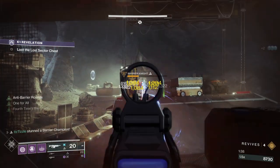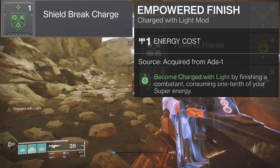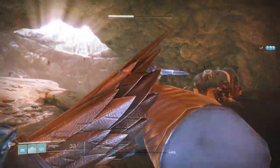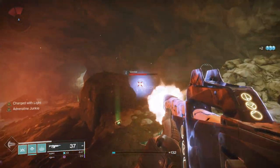The next charge with light activating perk we'll look at is Empowered Finish. This mod only costs one energy to apply and it will give you a stack of charge with light when you perform a finisher on an enemy at the cost of one tenth of your super. And that is it for the universal charge with light mods that can apply to any armor element that will help us gain stacks.